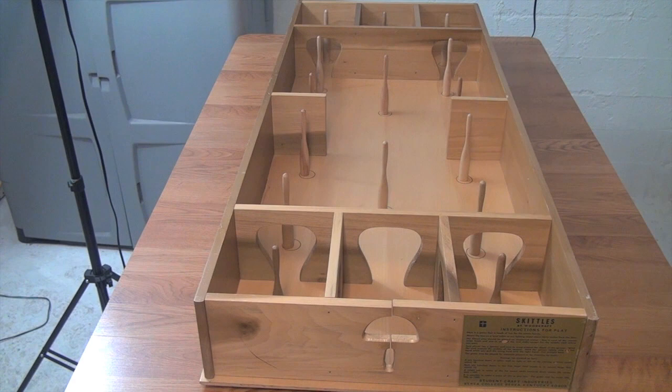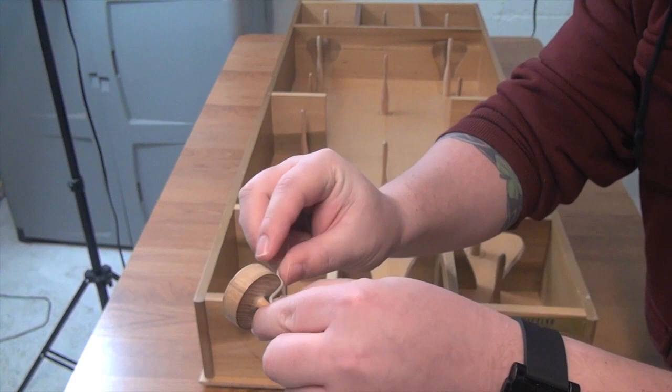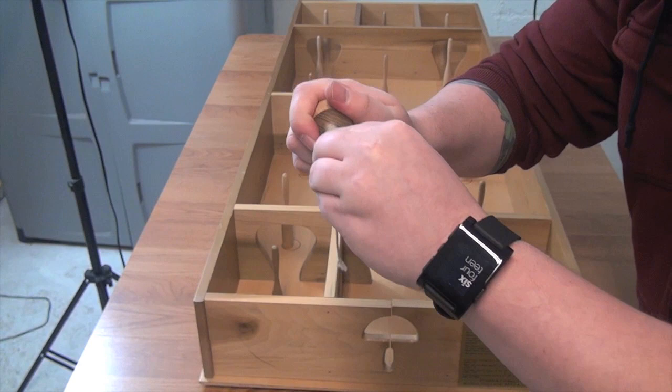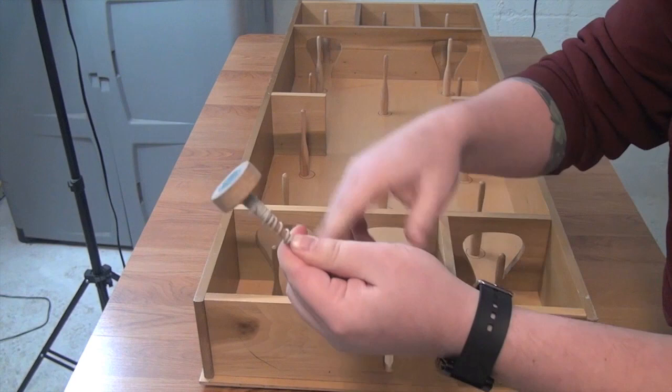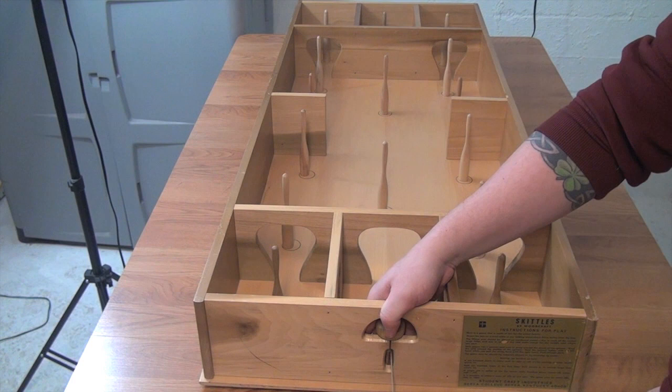How are you going to knock these over? Well, you have a top — it's basically a round top with a little dowel coming out of it. Around this top you will wrap a piece of string, placing the string here and wrapping it over the length, then down around the dowel. Once you've got it all wrapped, you're going to insert the string down in the slot in the board right here. That gives you your top in the area and a pull string to start the top. So let's give it a whirl — we'll put this here, pull on that, and we have our top moving.